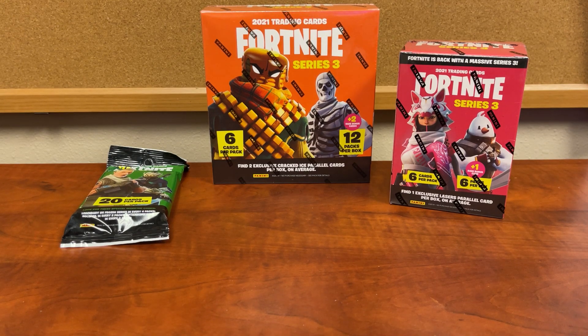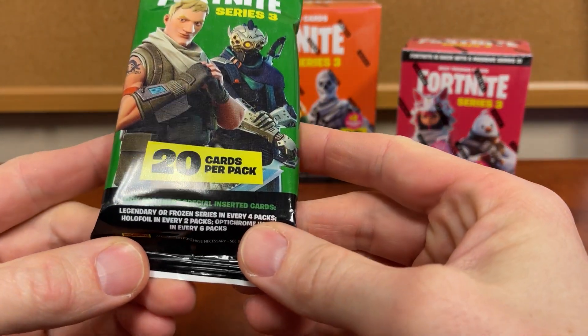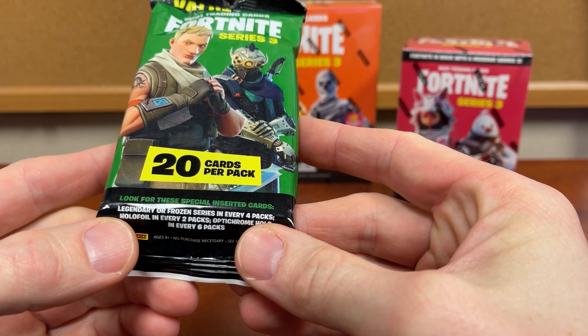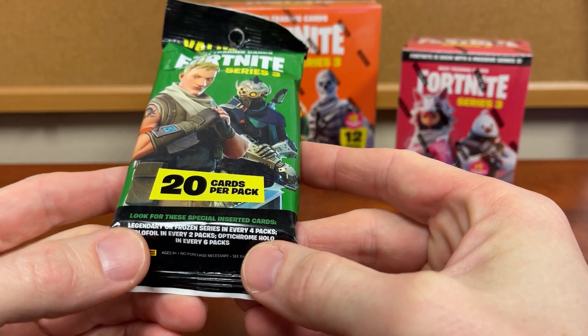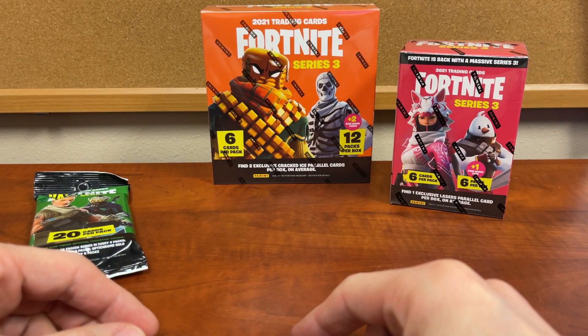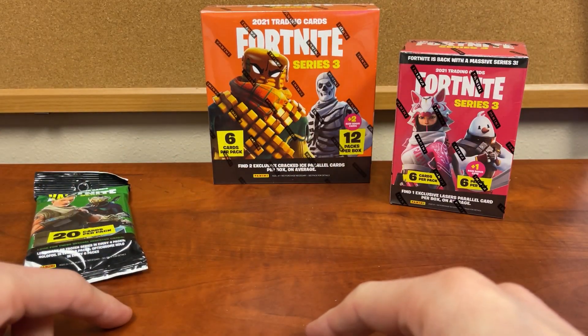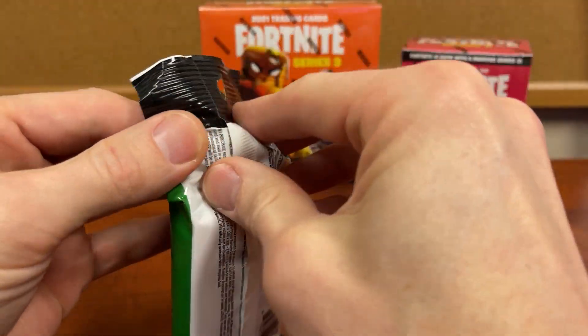I figured I'd open one of each of these Fortnite trading card boxes. Your normal fat pack doesn't give you much of a guarantee — you can get legendary or frozen series, Optic Chrome, and holofoil in every two packs, the Optic Chrome in every six packs. Then there's the blaster where you get a rare card and a laser, and your two cracked ice which is where the biggest value is.